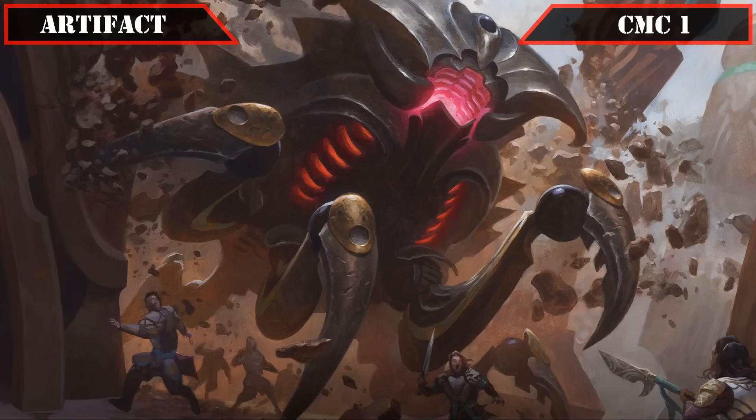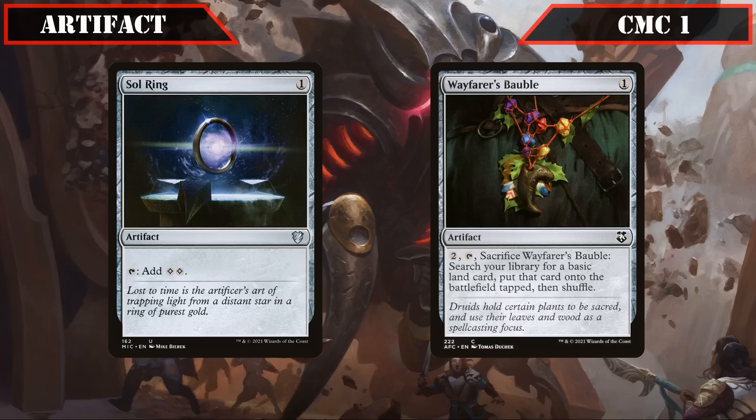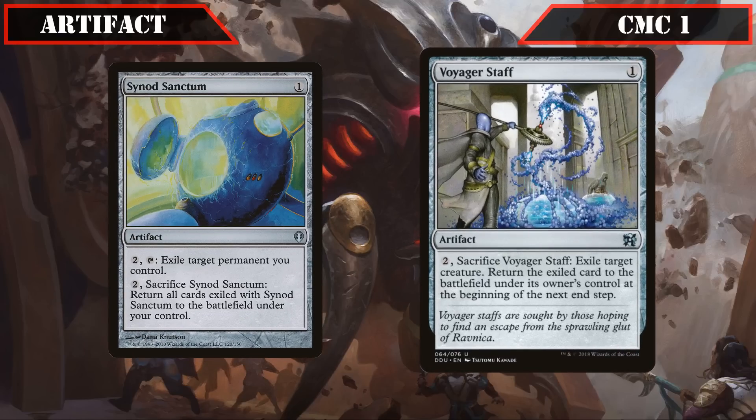Moving on to our artifacts: at CMC 1, we have Sol Ring tapping for two colorless, and Wayfarer's Bauble letting us pay 2, tap and sack it to put a basic land into play tapped — both excellent ramp, with the latter also being unearth-able by Mishra. We also have Synod Sanctum and Voyager Staff to help bypass unearth's exile. Synod Sanctum lets us pay 2 and tap to exile target permanent we control, then sac it to return all cards exiled with it back into play — effectively storing unearthed artifacts before they exile themselves. Voyager Staff lets us pay 2 and sac to exile target creature, returning it at the next end step — circumventing unearth's exile while also protecting Mishra or temporarily removing an opponent's creature.